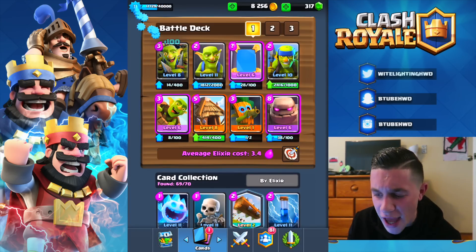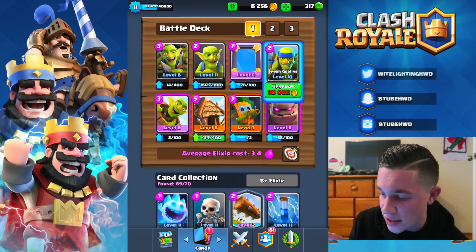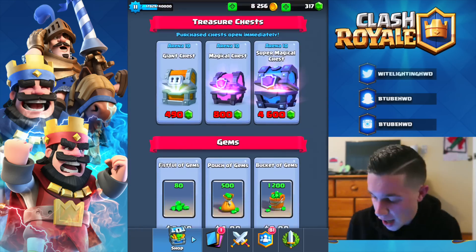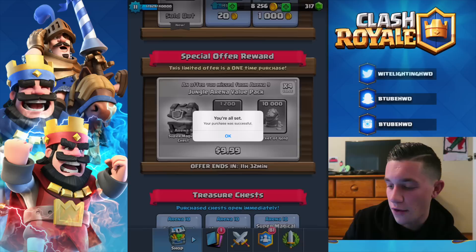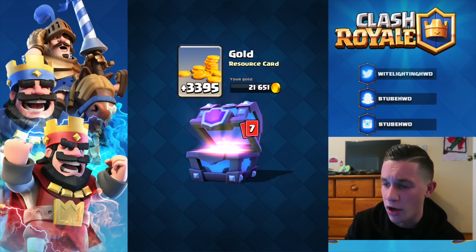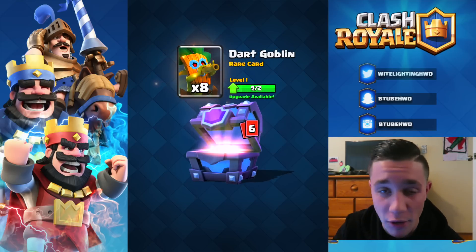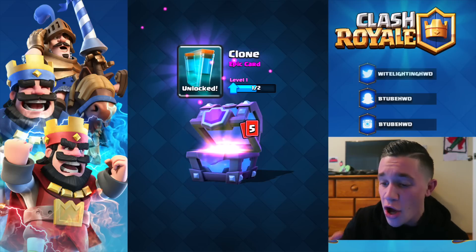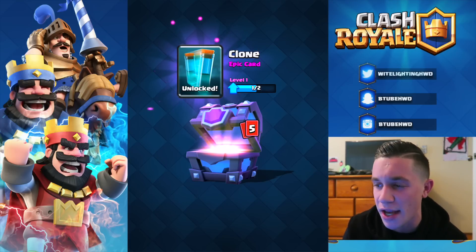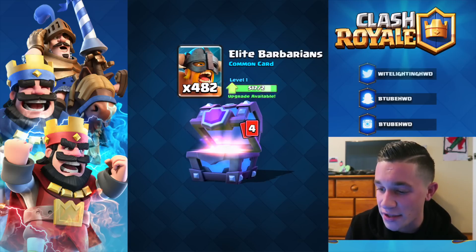We got level eight Goblin Gang right off the bat! I also have a spear goblin upgrade and a goblin hut upgrade, so I need more gold. Oh wait — we can do this. I forgot we had this special offer — a super magic chest opening right now. I haven't opened a super magical in a very long time. Also, I just unlocked the clone spell. That shows you how much I've been playing this game — clone spell, awesome.